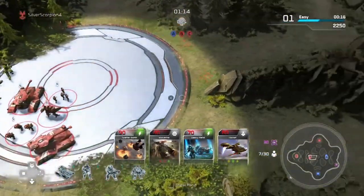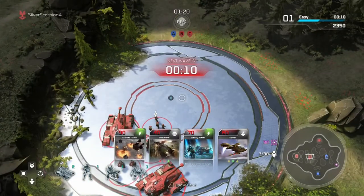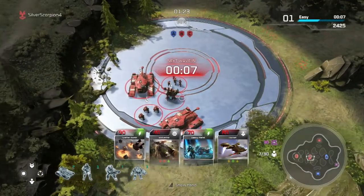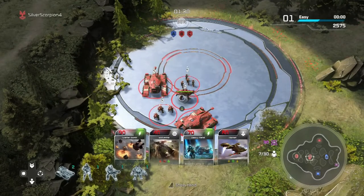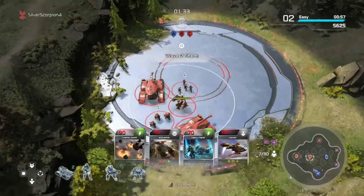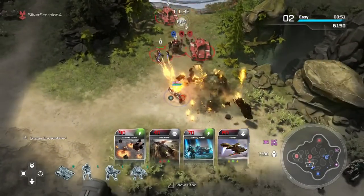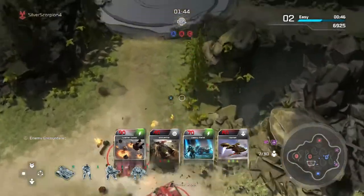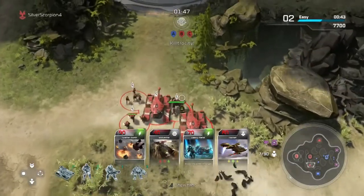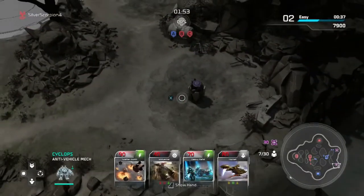Surviving through wave 25 is pretty difficult at first, at least until you get used to the game. When you get Blitz cards and open Blitz card packs and level up your units, it gets a lot easier because your units are more powerful. If you're having difficulty, take a break and play through other parts of the game. Get Blitz card packs through achievements, daily and weekly challenges, leveling up in multiplayer — various things throughout the game will get you more packs, and opening them levels up your cards.